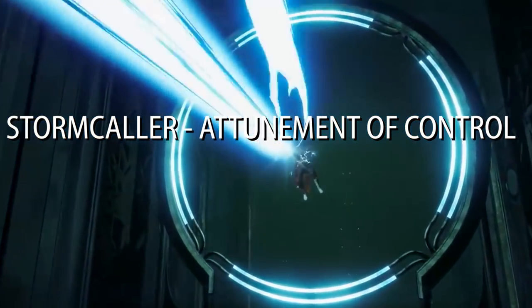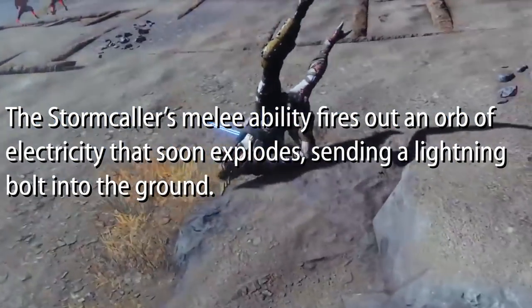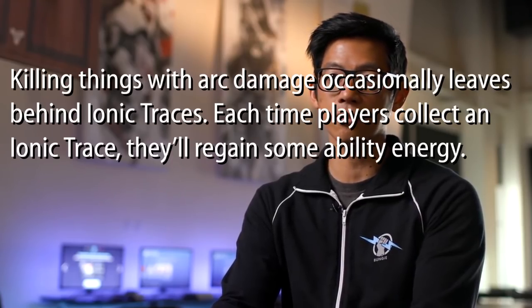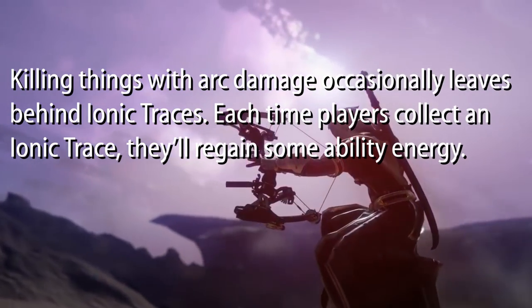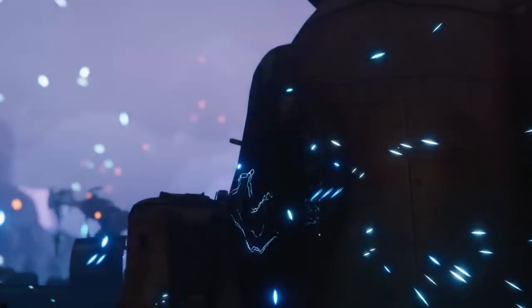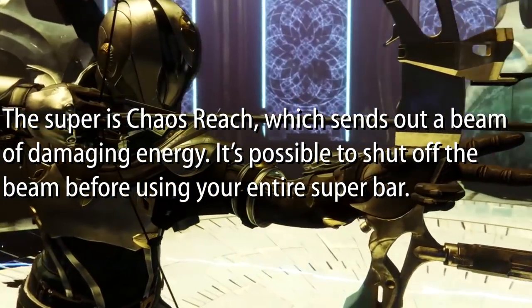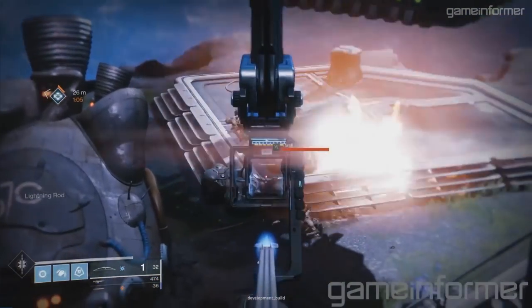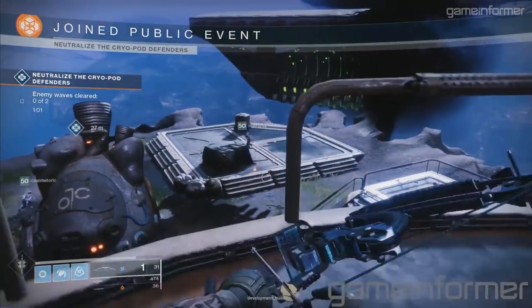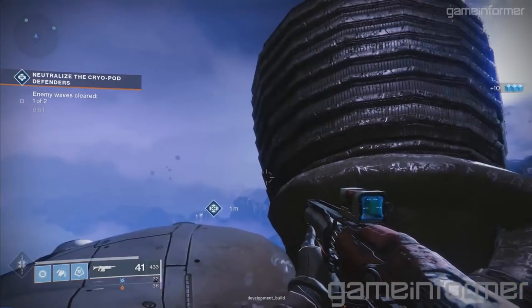Stormcaller — Attunement of Control. The Stormcaller's melee ability fires out an orb of electricity that explodes and sends a lightning bolt into the ground. Killing things with arc damage occasionally leaves behind ionic traces, and each time players collect an ionic trace, they regain some ability energy. The super is Chaos Reach, which sends out a beam of damaging energy. Critically, it's possible to shut off the beam before using your entire super bar — so you could use just a quarter of your super bar, roast a few enemies, then close it back up.